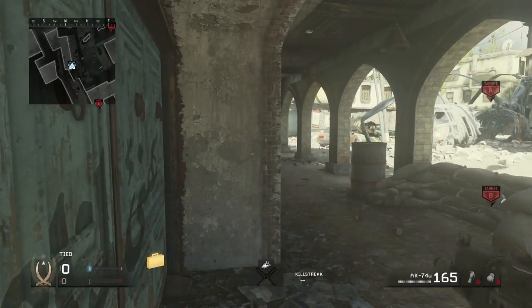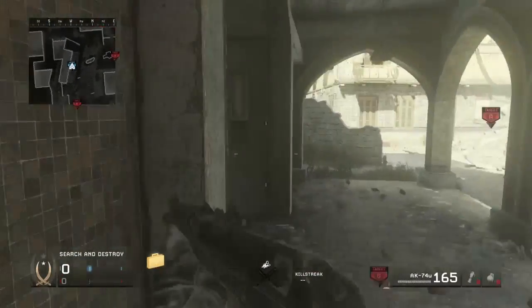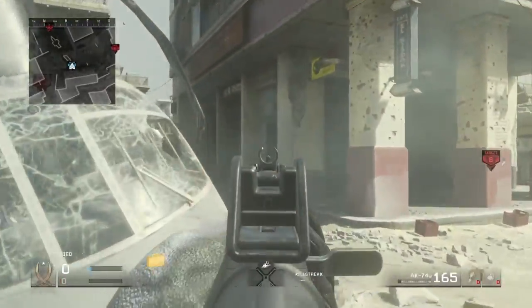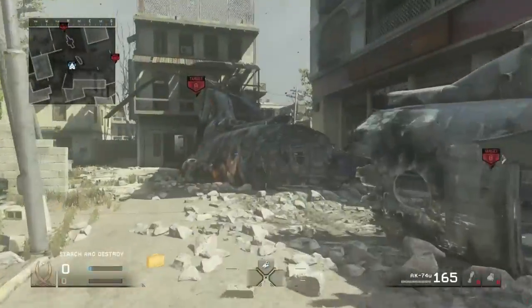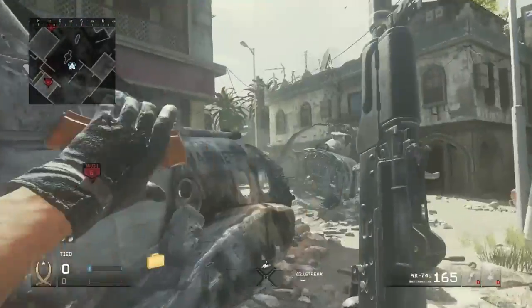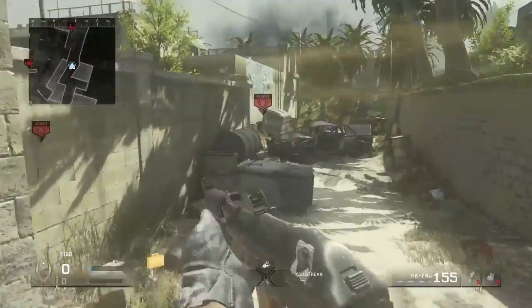One last thing for the mid map area: if you push up on either side, just use these corners to your advantage and push up — not a lot of people see them. You can push into that deep corner; there are a few corners over here that are just unpredictable. But do not lock yourself into this corner when they know you're there — that's just a death trap.